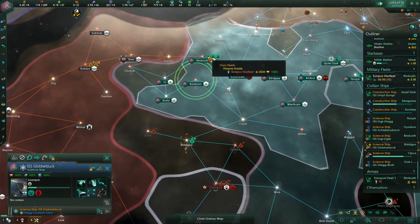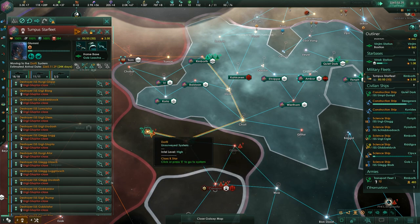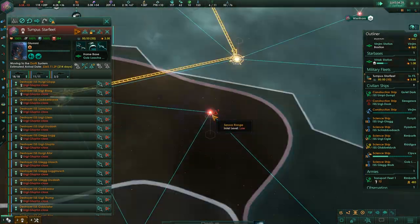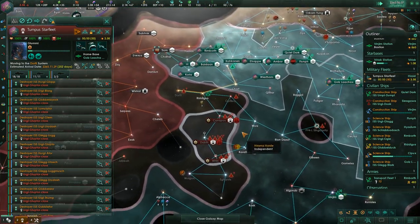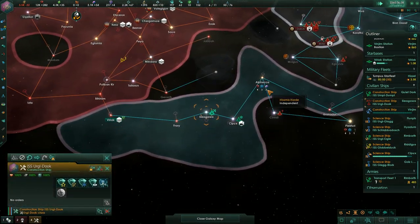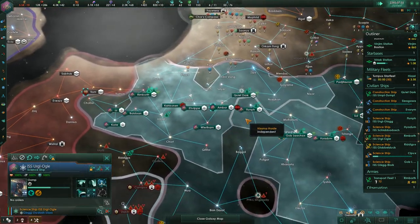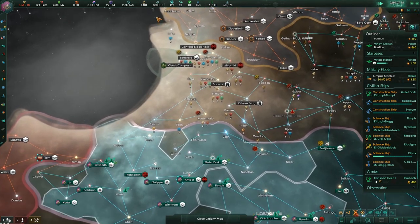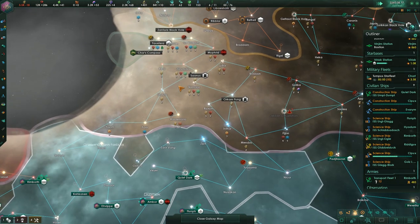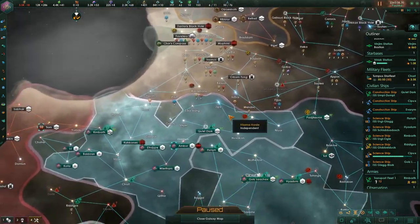The science ship is sitting there and we'll get the fleet to wipe out some of these — they're only size 700 so we can probably take one, two, three, depending on what the surrounding systems have. With almost 200 empire sprawl and only 70 administrative capacity, I'm not keen on expanding much further.